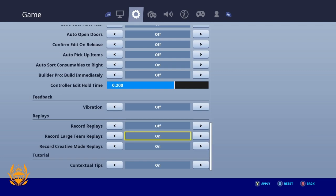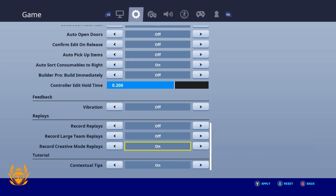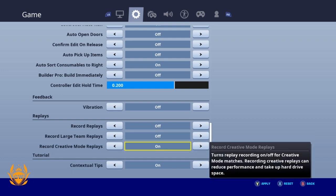Then go to Large Team Replays — in particular when you're playing things like Team Rumble, this can make a big difference to your frame rate, so turn that one off also. And then for Creative, if you play on Creative, you want to turn this off as well.